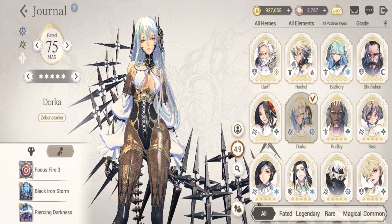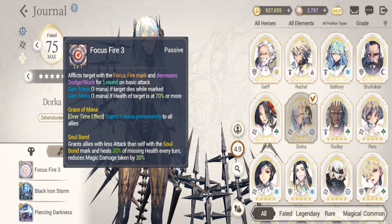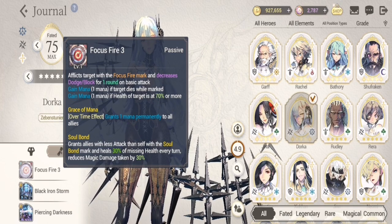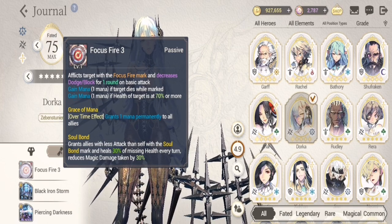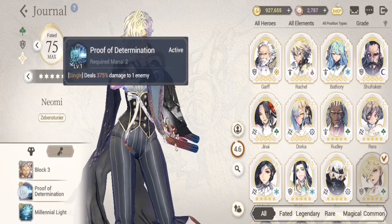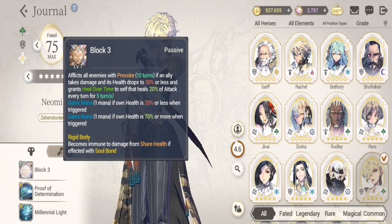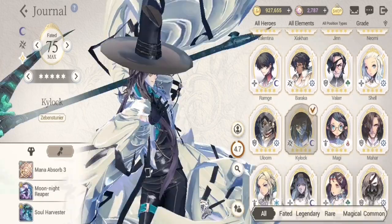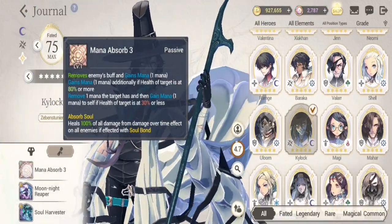We will start off with Dorka. Dorka's unique passive is Soul Bond — grants allies with less attack than self with Soul Bond mark and heals 30% of missing health every turn, and reduces magic damage taken by 30%. This passive is very good because it heals your team every turn. It synergizes with two of her lieutenants: Naomi, for her passive Rigid Body, and Kylock, for his passive Absorb Soul.